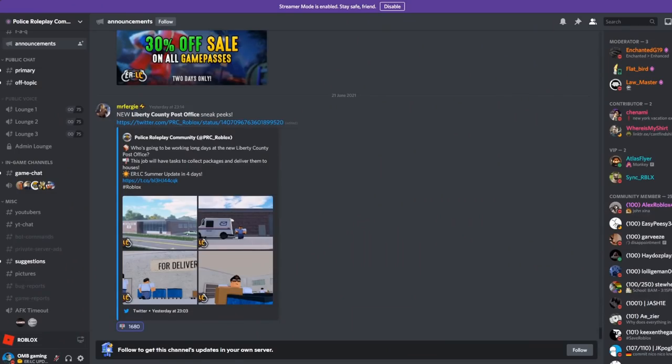So as you can see here, we have the PRC Discord, and in announcements after pretty much midnight, Mr. Fergus posted a new Liberty County post office sneak peek. It says: 'Who's going to be working long days at the new Liberty County post office?' This job will have tasks like delivering packages and lifting them to the houses. The ER:C summer update is in four days!